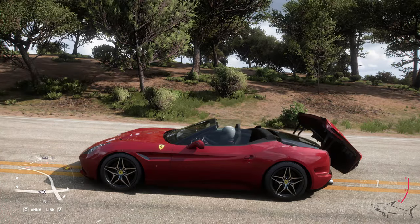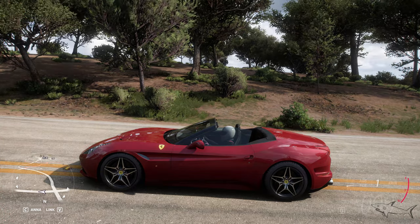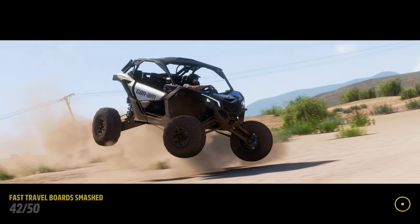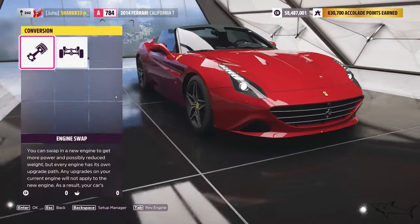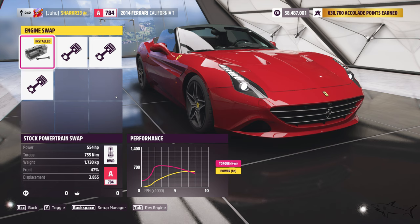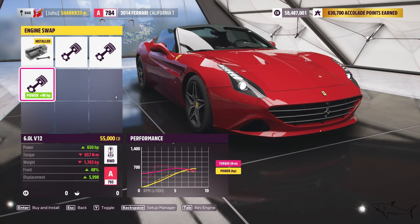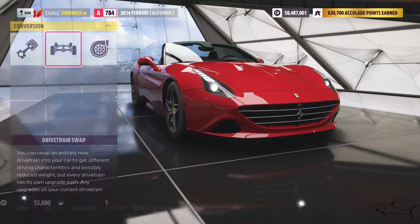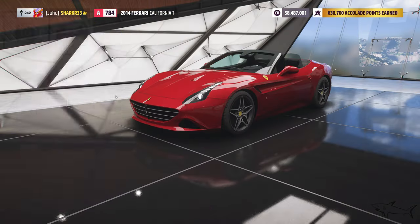Now it's time to customize it, see how good it is, and do a nice tuning — not only customization but also upgrades. Let's see: we can swap that engine. We have 554 horsepower from factory, and you can put this monster 650, 6-liter V12. Let's do that — all-wheel drive and twin turbo.